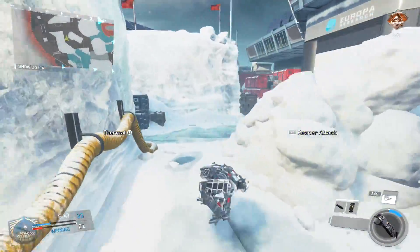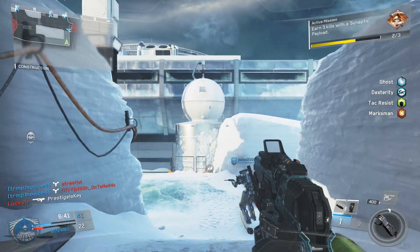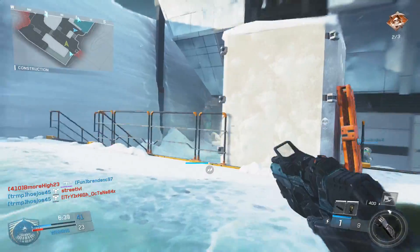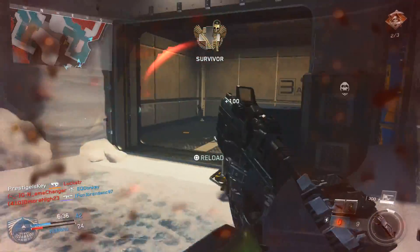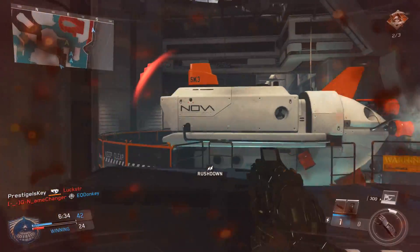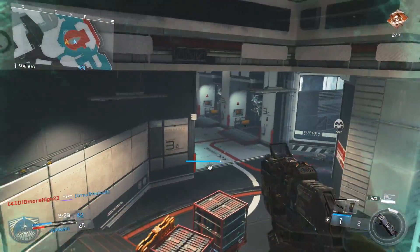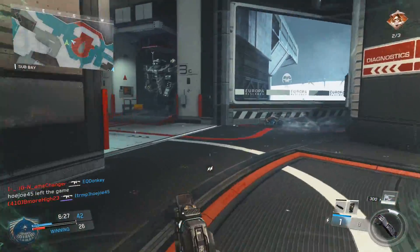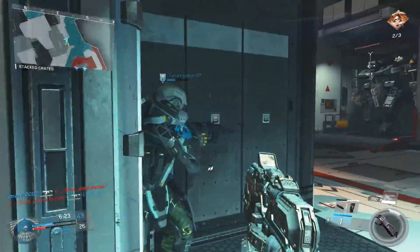This doesn't really classify as a pistol anymore — this classifies as a hand cannon, considering all of the damage you could do to any enemy that comes your way. As soon as you pull the trigger, it will charge and fire. There's like a split second where nothing happens, and then the beam of energy will go and annihilate anything within its path. You don't have to hold it to charge it — it will do it automatically, so you just tap it once and it goes.